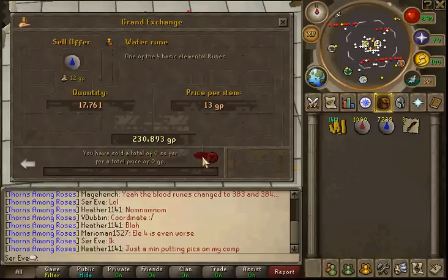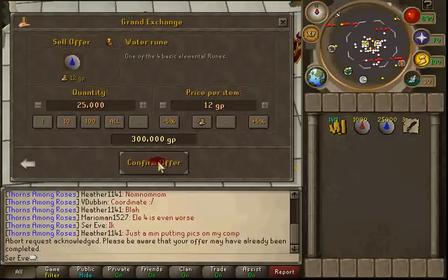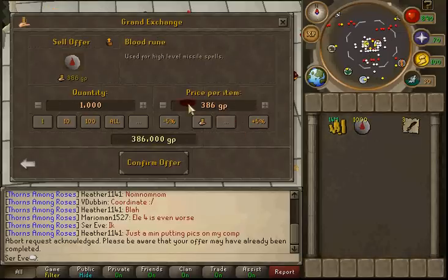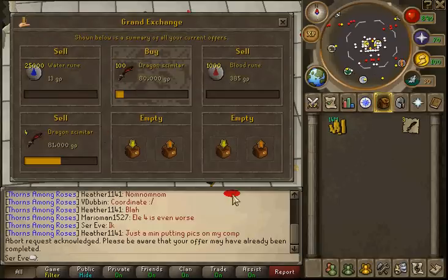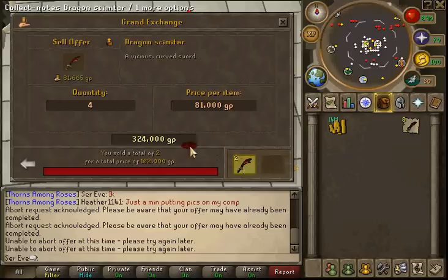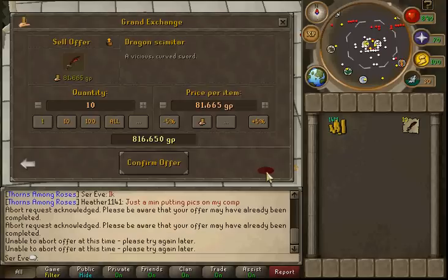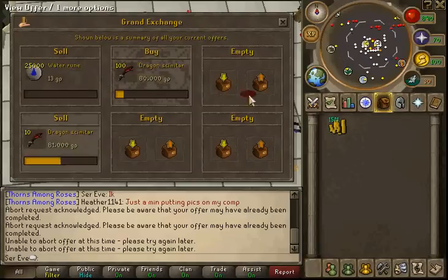That's 2K profit on dragon scimitars - I know that seems horrible, but when you can move them fast, you're going to start making a lot more money. We're going to sell these blood runes at 385 each, which is just 1 GP below the guide price. We've bought pretty much all the dragon scimitars we can buy these four hours, so we'll collect them all together and put in one big sell order. And boom - blood runes just sold. Look how fast that was - that was an instant 50K profit almost.